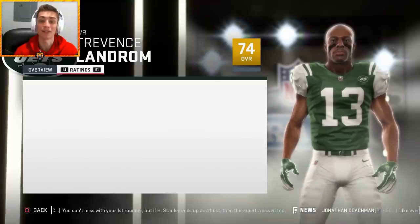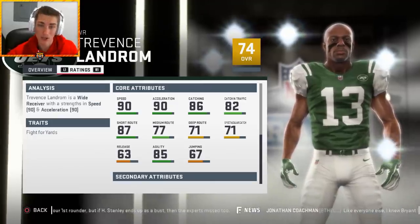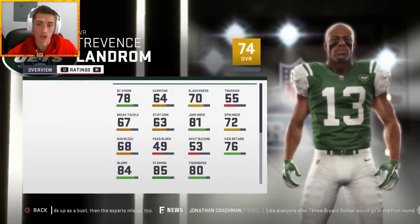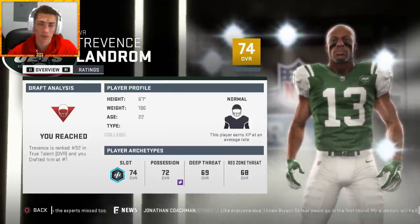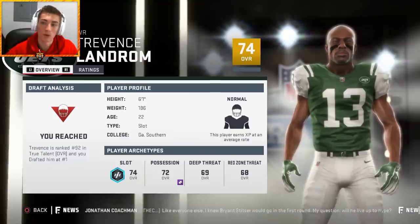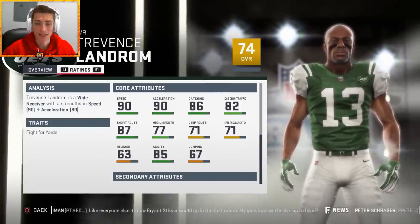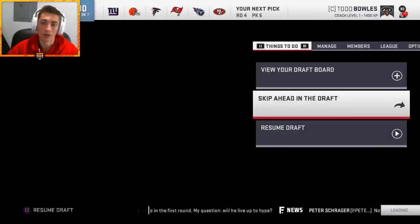Trevence Landrum is a 74 overall, actually ranked number 92 in the class — I thought he'd be much better. But it's not so much about overall as it is about the ratings and how you can develop him. 90 speed, 90 acceleration, 86 catching, 82 catching traffic, 87 short route running is phenomenal, 77 medium route running, 85 agility, 81 juke move. He's a really solid third-round player. I thought he was going to be an absolute steal ranked in the top 45 — 92 is not terrible for where he's being drafted, and I'm a big fan.